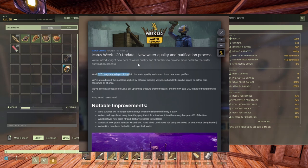Water revamp - water quality and purification process. It's very good, unexpectedly very good. A new layer of depth to the water quality system and three new water purifiers - actually four but let's say three. They adjusted the modifiers applied to different drinking vessels. Hot drinks can now be sipped rather than consumed all at once, which is amazing. Already tested, already built all the purifiers.